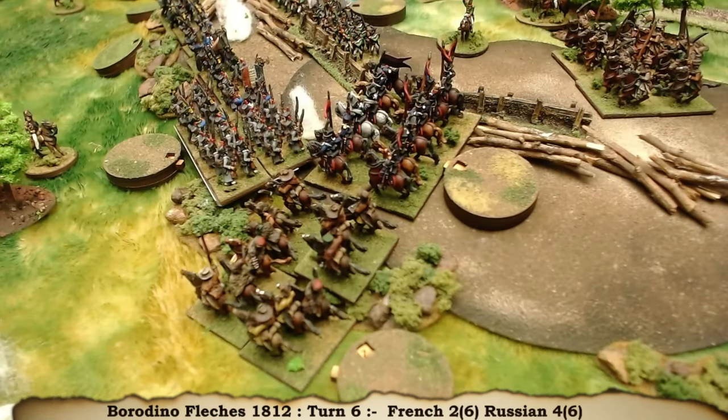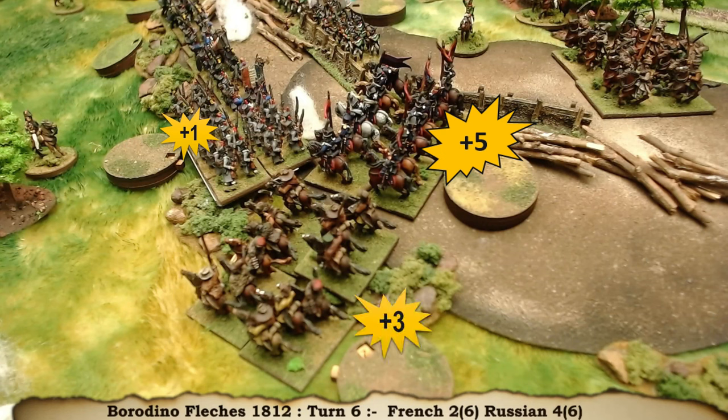So the French are on six, minus one for their casualty and minus four for a bad position, so they're on one. The Ulans are minus one for their casualty, minus one for the difficult ground, but plus one for outnumber, so they're on five. And the Cossacks start on five, minus two for their casualty, minus one, so they're on three. So one, five, three.